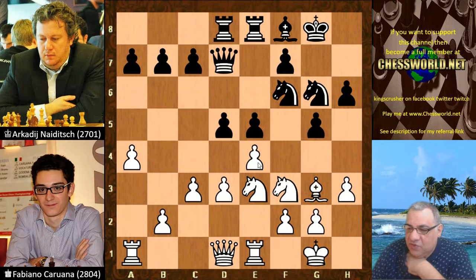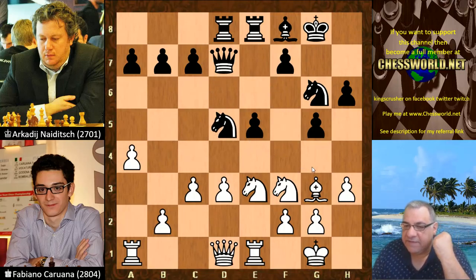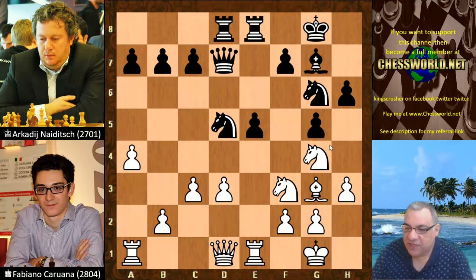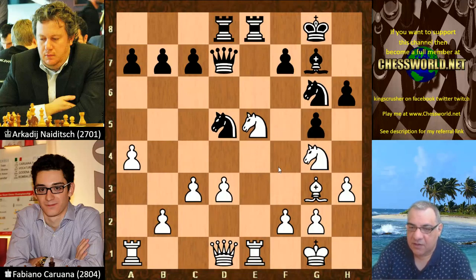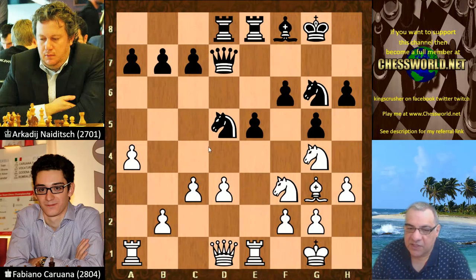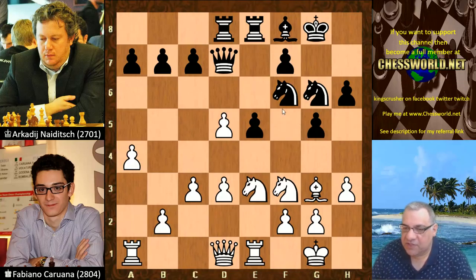Black plays a very energetic move: d5, trying to put pressure on that central pawn. White actually takes this. Now the clever thing here is Bishop g7. It's pretty bad if Knight takes d5 here because of Knight g4, hitting e5, and also there's Knight f6 potentially. Well, Knight takes e5 wins a pawn there, and if f6 we can just nudge this knight with c4 and then Knight takes f6 later — it's pretty destructive. So that's why Bishop g7 is very important.